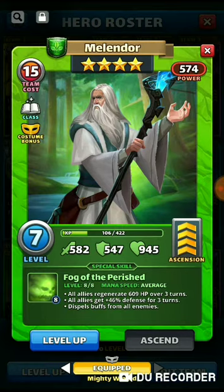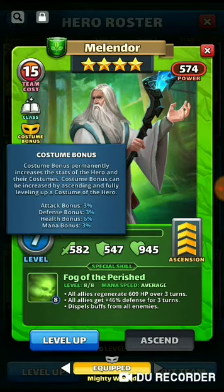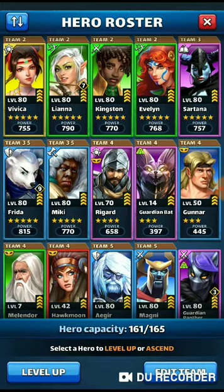Every costume that you raise gives you bonuses to the base stats of your hero — a bonus to attack stat, defense stat, health, and mana speed. This counts towards both your classic hero and the costume hero, as well as you get a new or changed ability with the costume.